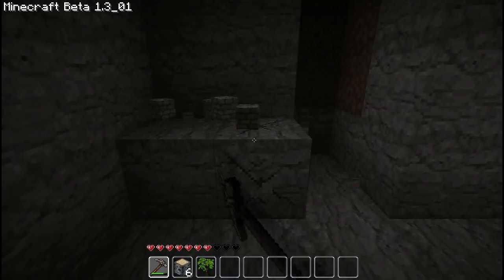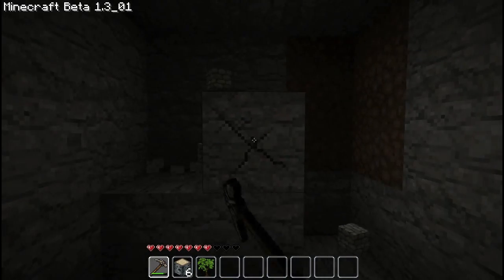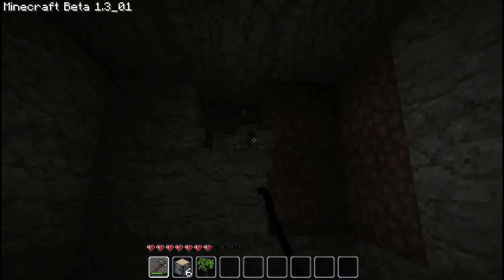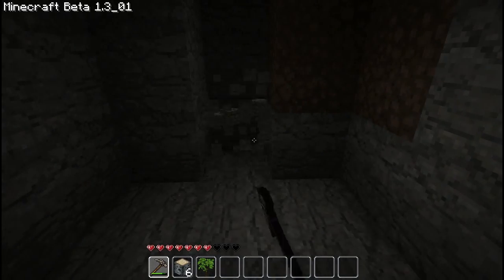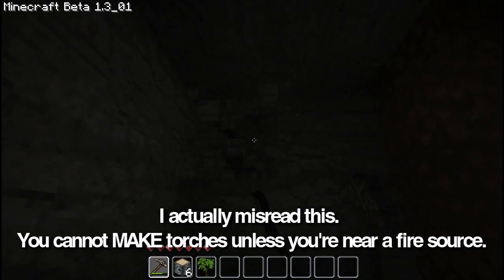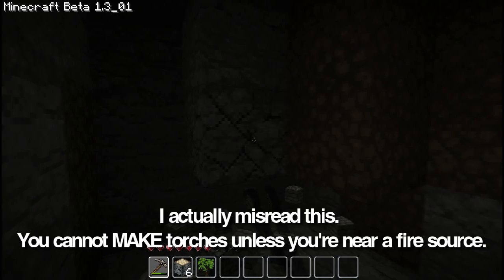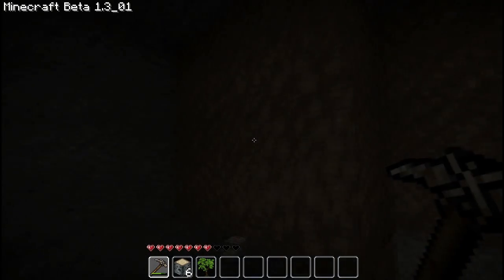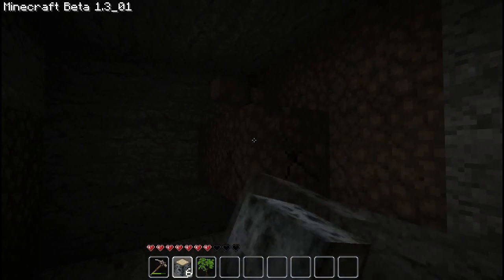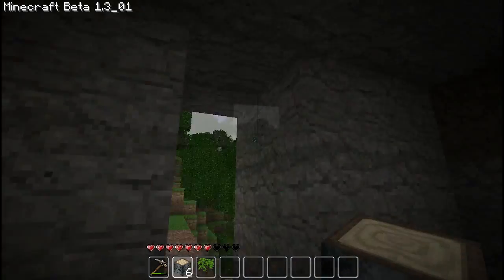The main rules — or I guess the only rules — are: you have to play on hard mode. You cannot keep raw food at the end of the day, so you have to throw away all raw food in your inventory at the end of each day. You cannot make torches. The only light you're allowed is something that's a near fire source, using flint and steel to burn logs.